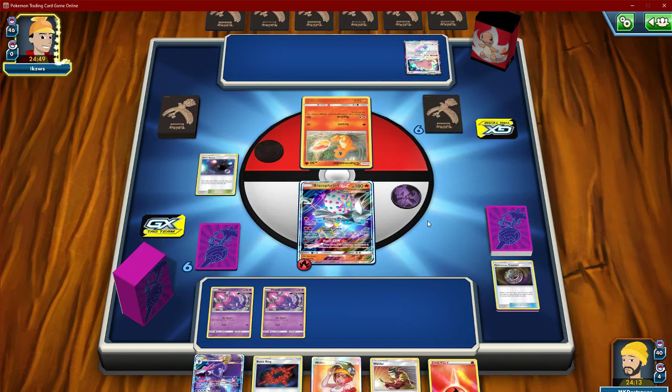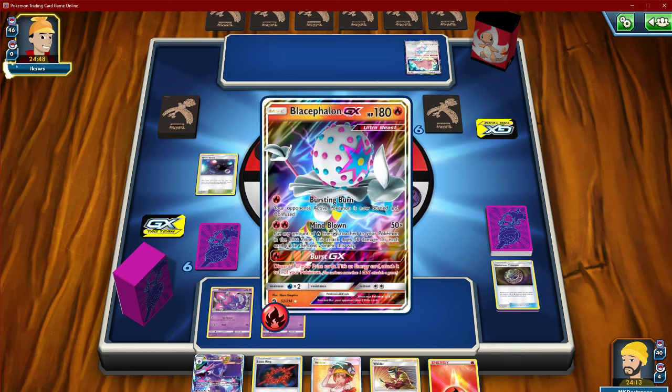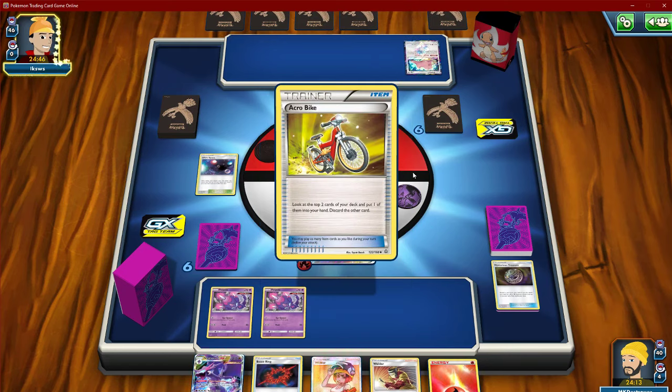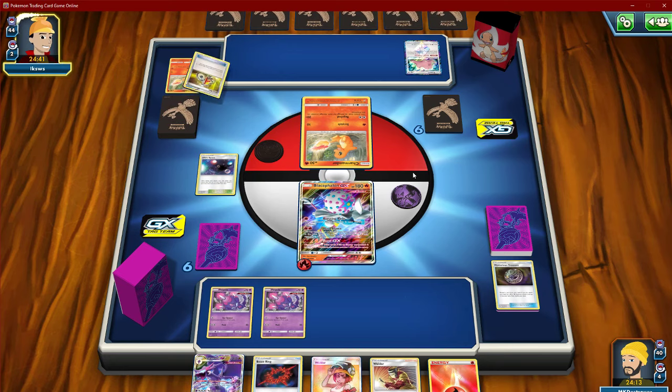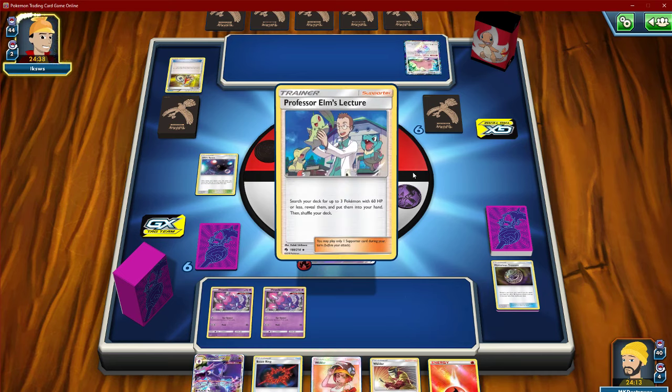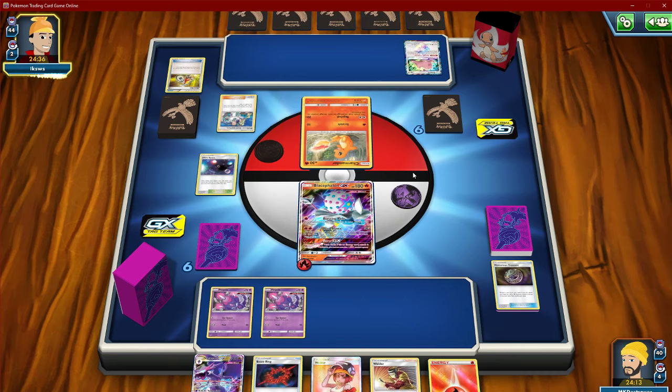If this is a non-GX deck, that could also be a pretty big issue with Cephalon. It really hurts when it's not trading two for three prizes. That's usually why it does so well against the current tag team decks — just constantly trading for that one extra prize. Two tag team knockouts for the game is usually pretty good.